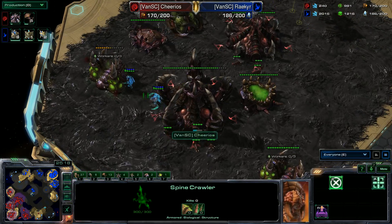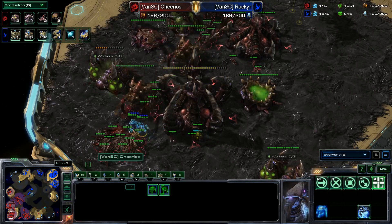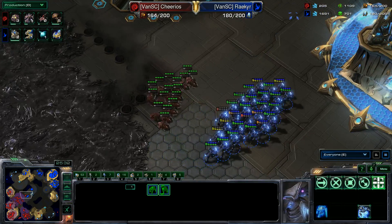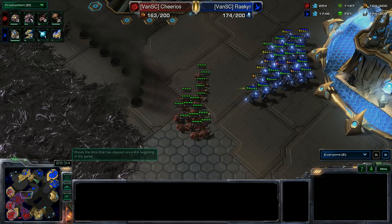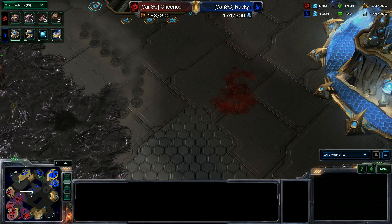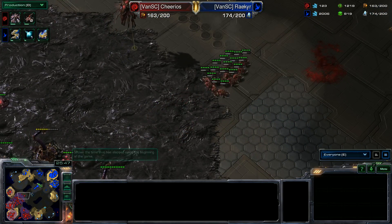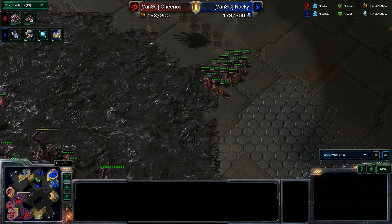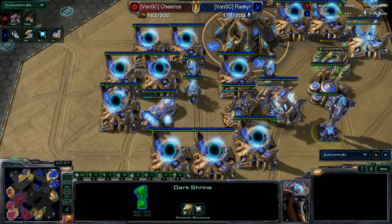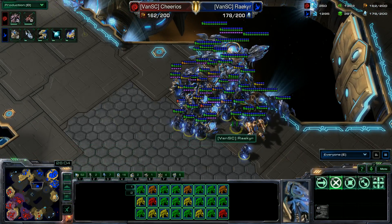The DTs are in the main taking down hive tech — he needs to target down the hive. The locusts — he needs an observer. A bunch of zealots are going down, wasteful spending. Riker is now starting to stack a lot of minerals. I would love to see a massive amount of carriers because at this point there would be nothing to counter that — he has the money and the gas. More void rays are on the way though.